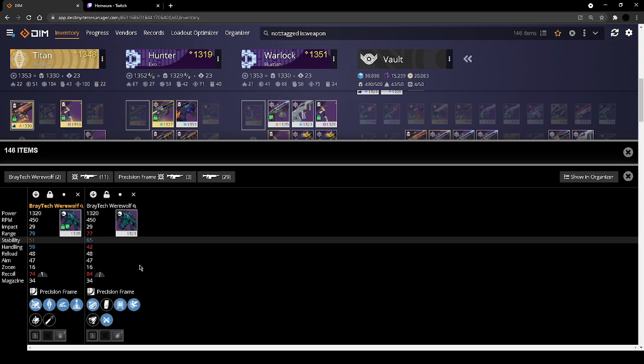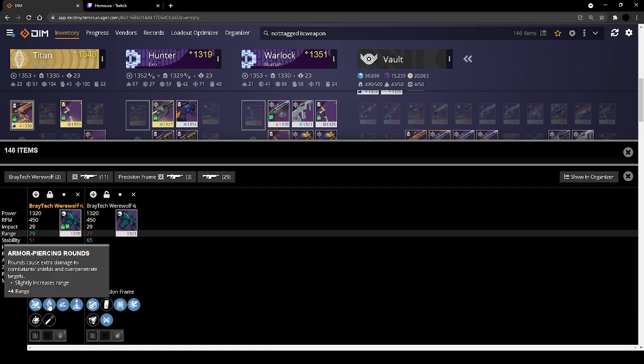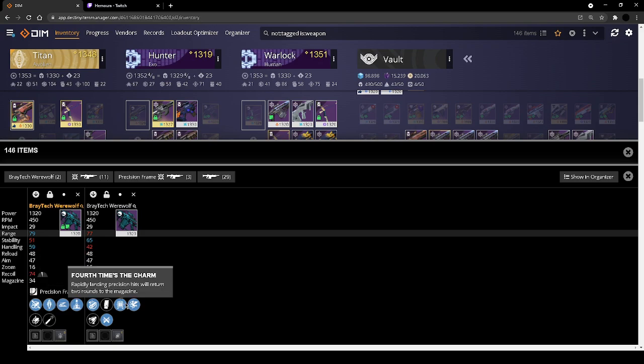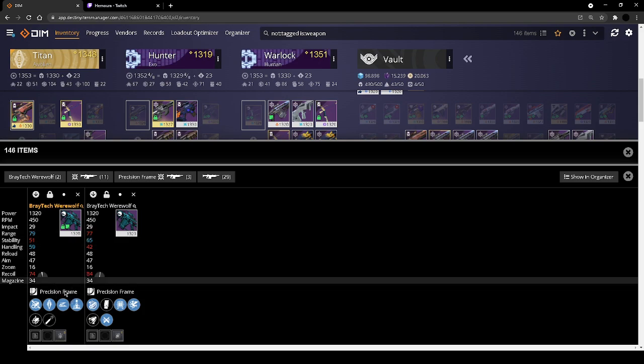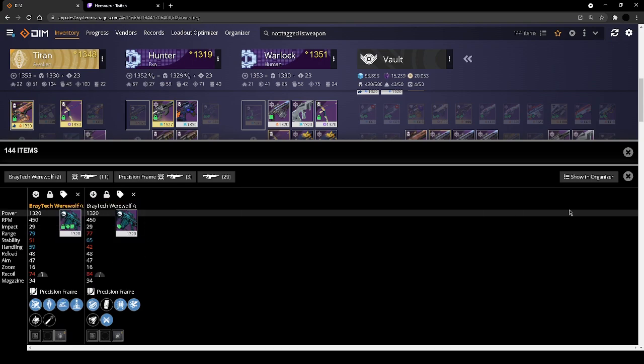For Braytech Werewolf, I've already noted this one: delete once you get armor piercing on a purple. The idea is I think this is the best roll you could possibly have for GM content on this weapon if you had armor piercing rounds. So once I get that roll with that perk, I'd delete both of these and just keep that one. Until then, I'm keeping both — this is a good PvP roll and this is a great PvE roll for now.